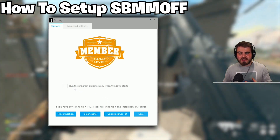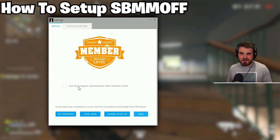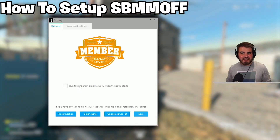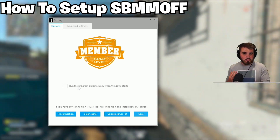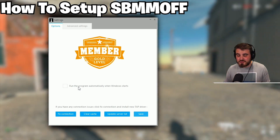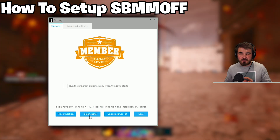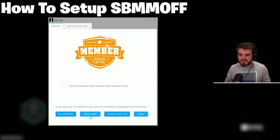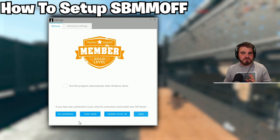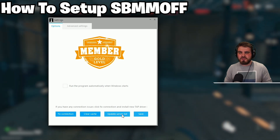There are also nice features like running the program automatically at Windows startup, so you don't have to open it every time — it'll just be running and you can select a server easily. If you only play Modern Warfare 2 or Warzone 2, I'd recommend turning this on so it's always ready. You've also got options to 'Fix Connection' and 'Clear Cache' — if you're having problems connecting to servers, run both of these and then update your server list again to ensure everything is up to date.